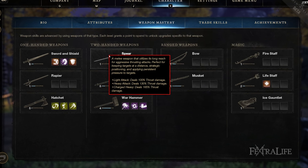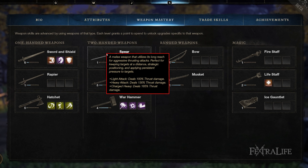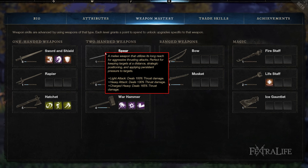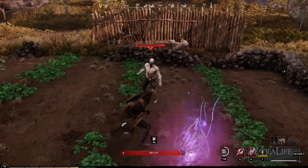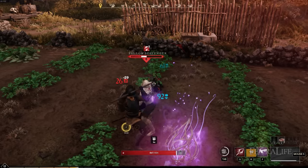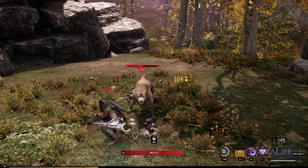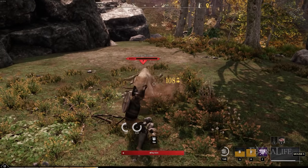The Light Attack does 100%, the Heavy Attack does 130%, and the Charged Heavy Attack is 165% — that's pretty hard. I believe the Hammer is the only weapon higher than that at 170%. What I really like about the Charged Heavy Attack is that it extends your reach further than you'd expect, allowing you to hit things much further away. Reach is a huge factor in this game because mobility plays a big role, and the Charged Heavy Attack is a great way to open combat.